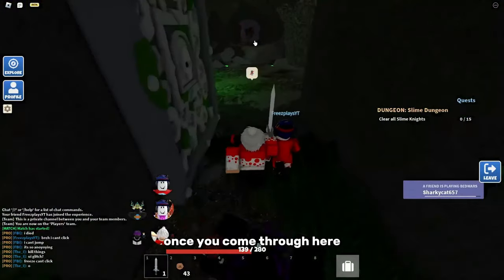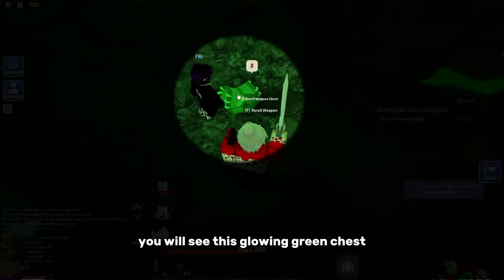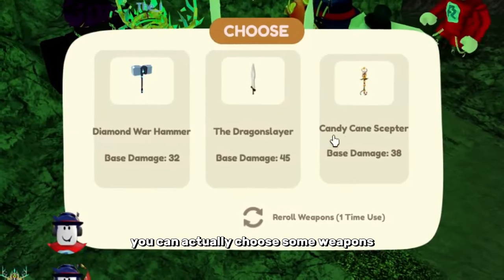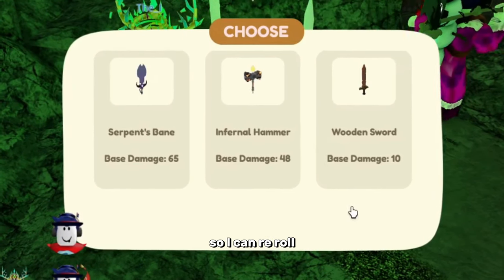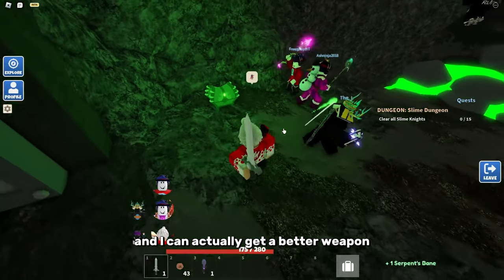Once you come through here, you will see this glowing green chest. If you open it, you can choose some weapons, but you can re-roll if these weapons are bad. So I can re-roll and actually get a better weapon.